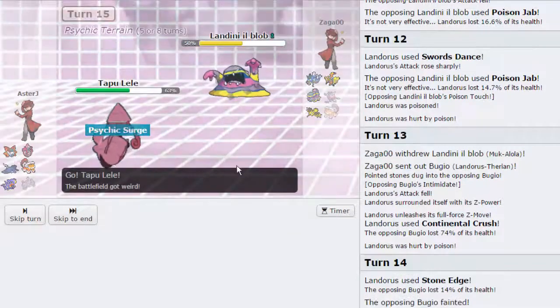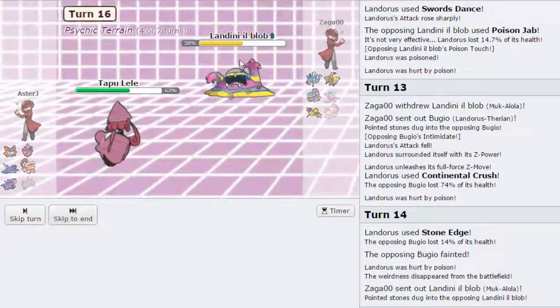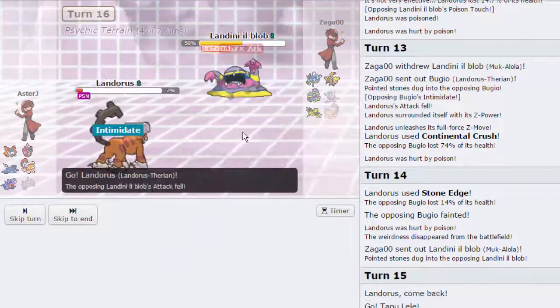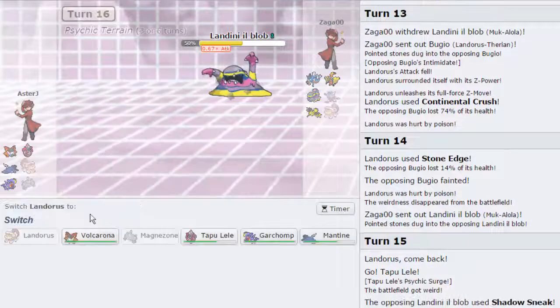He's definitely going to Shadow Sneak me here. So I'm just going to go for that. He's going to Sneak — it's not going to work. And now I'm going to go back into Lando on his Poison type attack, lower his attack. And then I think we can go into Volcarona and start Quivering up.